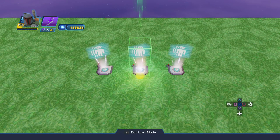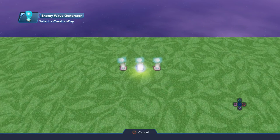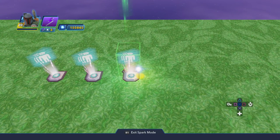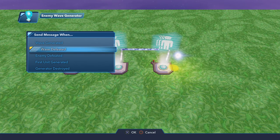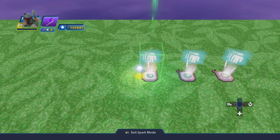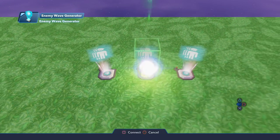Then I'm going to go back into that enemy wave generator and add a new logic connection: when that baddie is defeated - that wave is defeated - go to the next enemy wave generator and generate a wave. I'm going to do that again: go into that enemy wave generator, new logic connection, when that wave or baddie is defeated, go to the first enemy wave generator and generate a wave. And the last time, into the enemy wave generator - new logic connection, when the wave's defeated, move to the final one and generate a wave. That's it, set up.